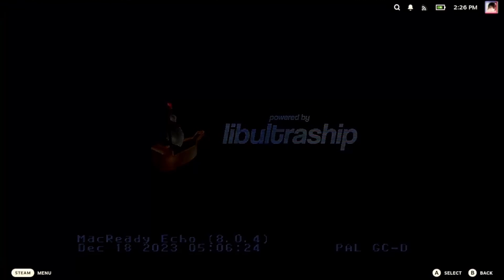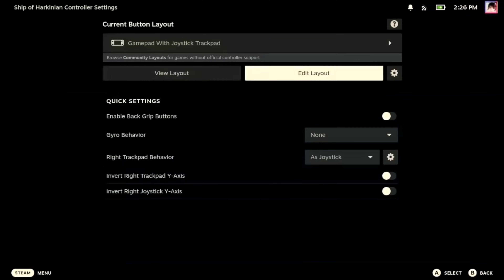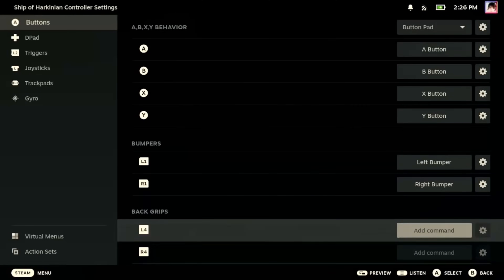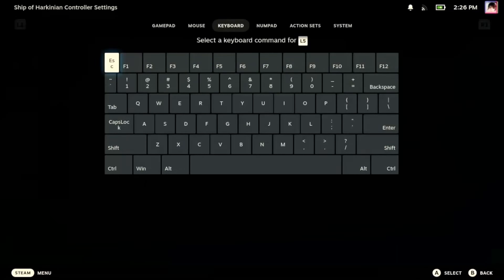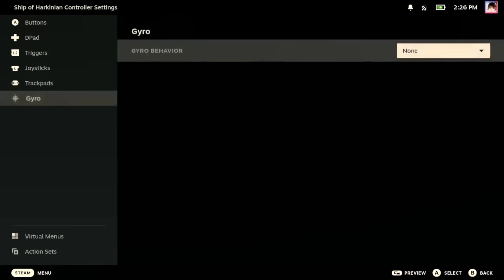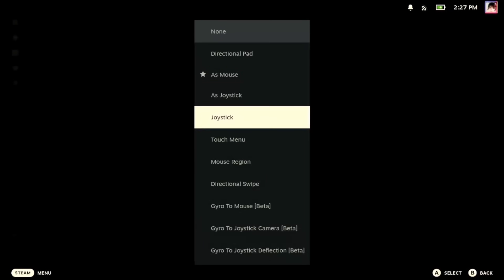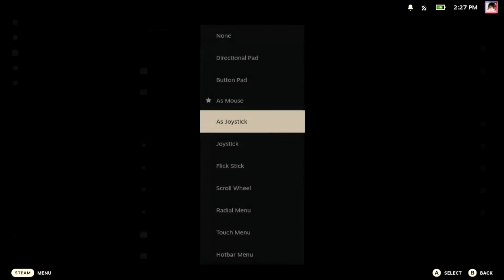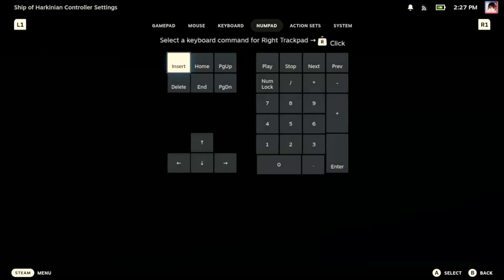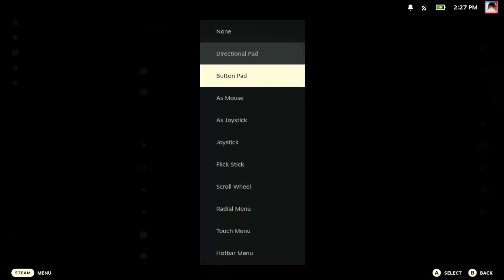Now we're ready to go — we have the game installed in game mode. We have some recommendations for controls: we would recommend enabling the back grip buttons. Set one of them to F1 so you can access the menu, and another to F11 so you can enter or exit full screen. Enable gyro controls and set it to joystick mode, as SOH doesn't seem to pick up on gyro as mouse at the moment. You can also set the right trackpad as a mouse with right trackpad click set to a left mouse click, and the left trackpad as a scroll wheel so you can scroll through various SOH menus.